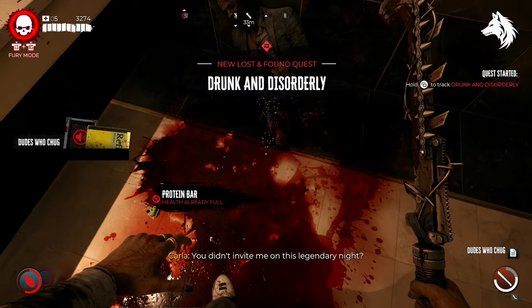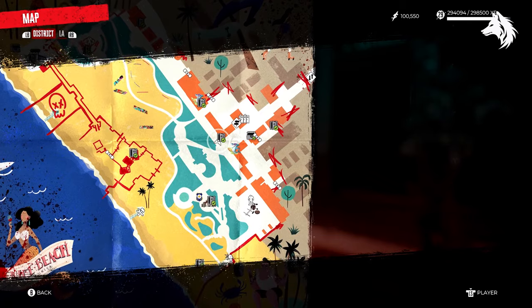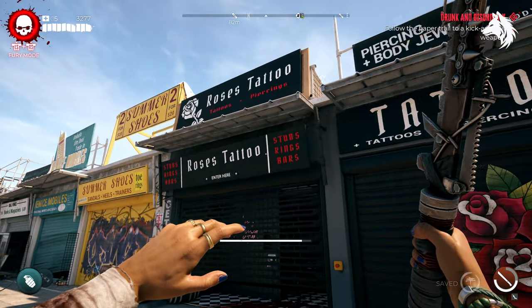Next, you must travel to Venice Beach to the Tattoo Parlour, not far from the Blue Grill. Inside is another one of the party — Grant. Defeat him and loot him of his journal.